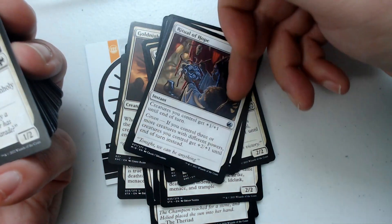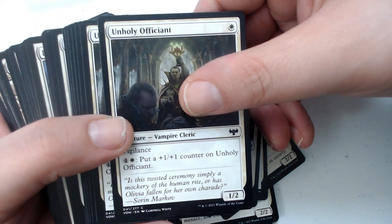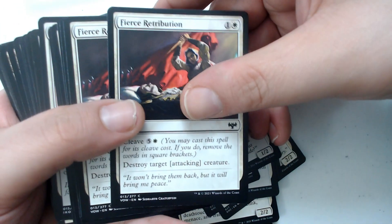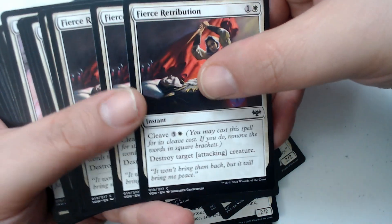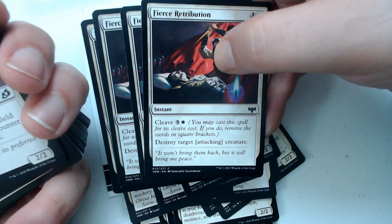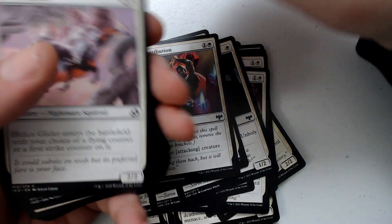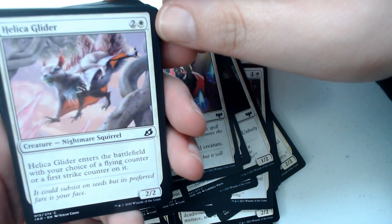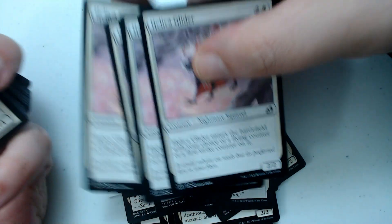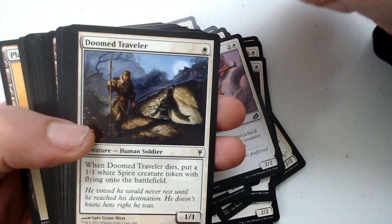We've got three Unholy Officiants, then four Fierce Retribution — they all have the cleave mechanic. And four Halo Forged Gliders, getting into the three-drop range or higher.